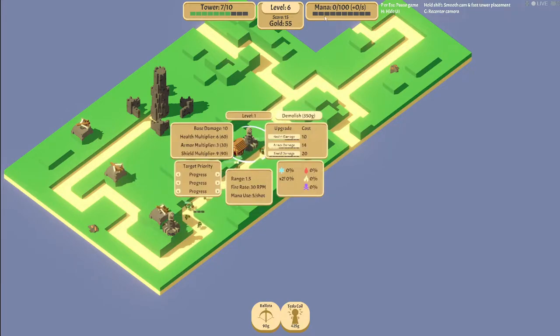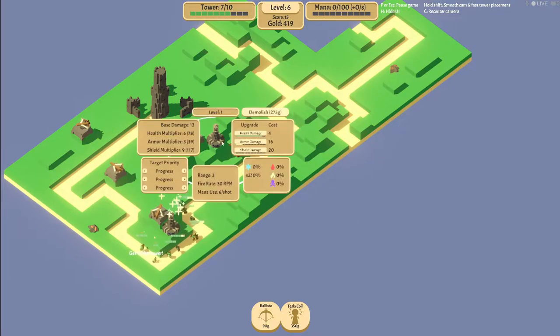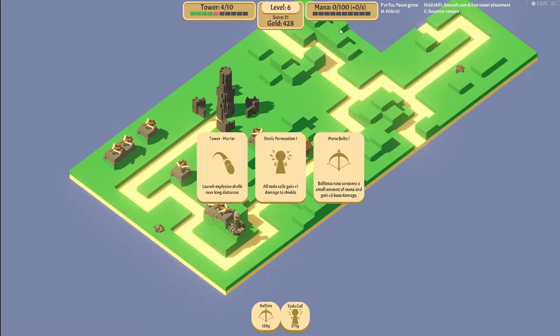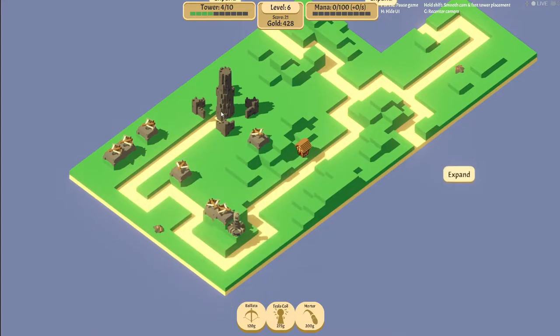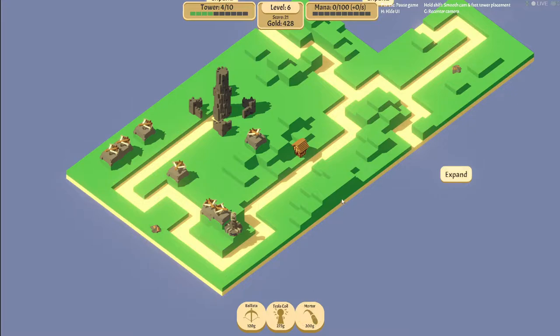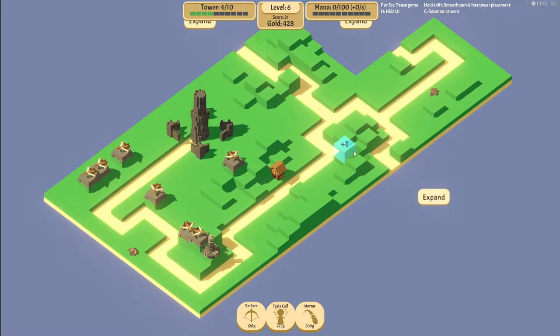The Tesla coils are an issue because I don't know how to gain mana. So I'm going to demolish this. We're just going to build ballistas right here. I want to build a Tesla coil but this doesn't really give me mana. How do I gain mana? That's my question. Blizzes now consume a small amount of mana - no. I need mana. Reveal your secrets to me! Until we can figure that out, we just have to be mortar boys. How mortifying. Big mortar right here, and we'll expand this way.